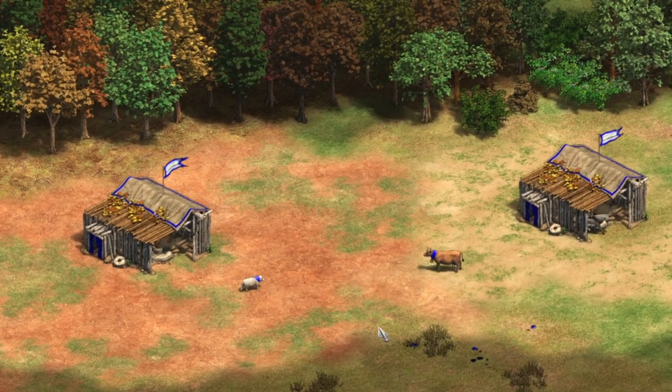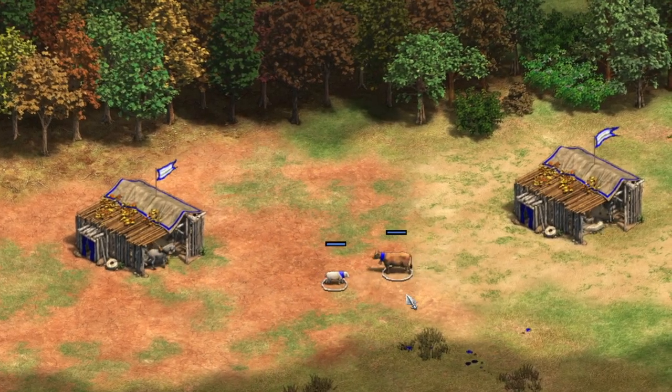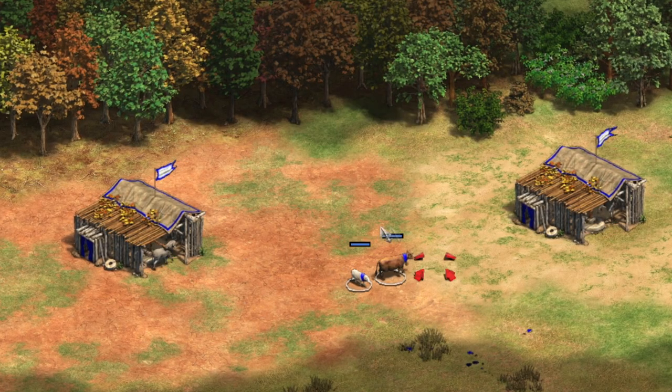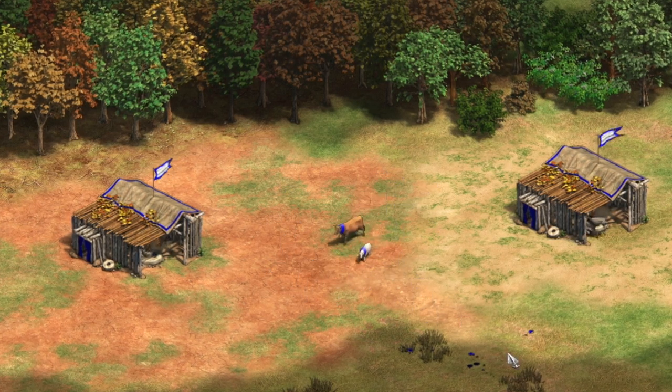Hello guys, today I want to look at one of the civ bonuses for the Gurjaras — the one that allows them to garrison their sheep to the mill and generate food for them. How much does this bonus actually do for you and what are the trade-offs? It's a surprisingly loaded question, so let's take a look.